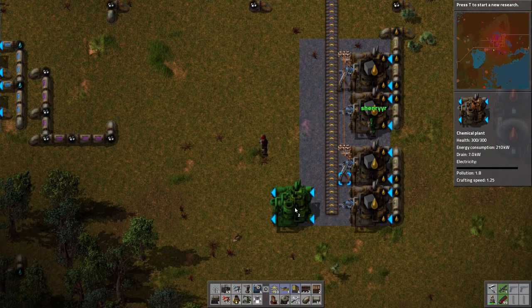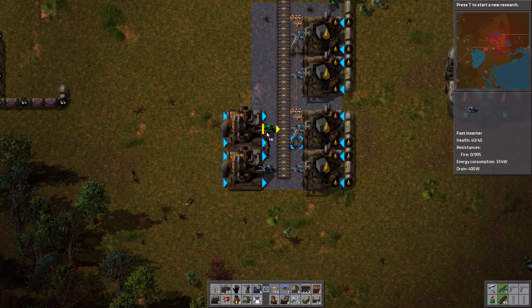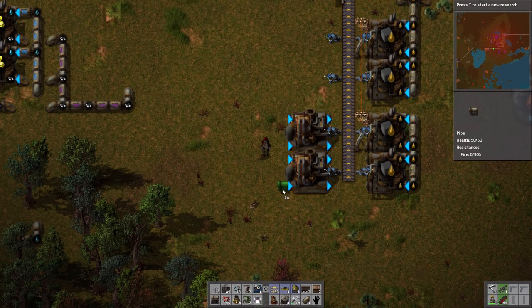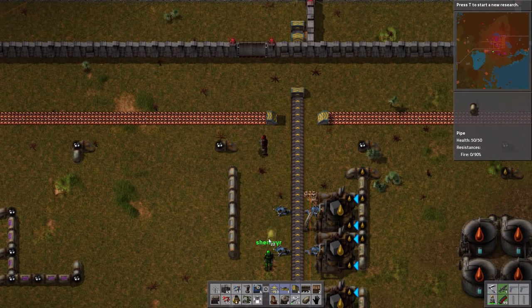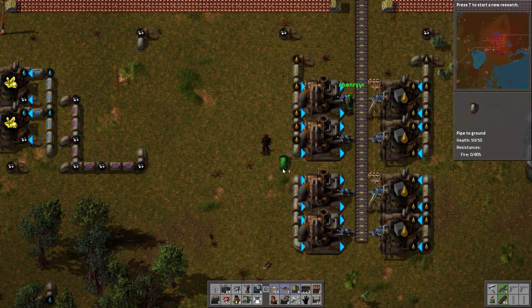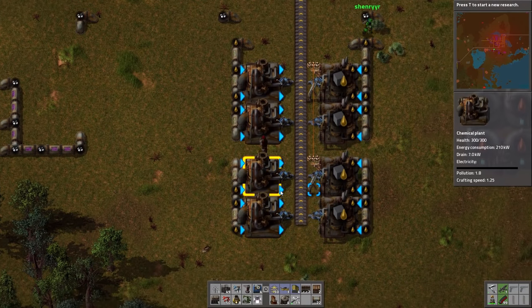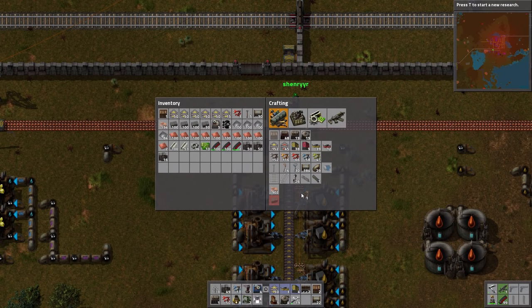Down here we've set up a very simple fuel block production area, and we're going to mirror it on the left-hand side. It's just light oil going into chemical plants, and the only recipe it does is solid fuel blocks. We're going to bring those fuel blocks up and merge them onto the same line where we have coal, and we're just going to turn off the coal production for now. We're not going to use coal again until we get into plastics. Once you've gotten to fuel blocks, don't just shut down your coal mining entirely — there are still plenty of things you're going to want coal for, namely plastics and explosives.